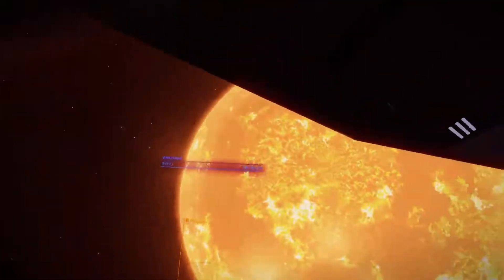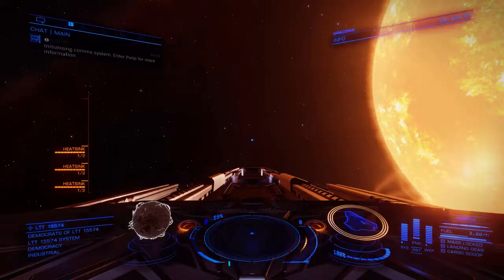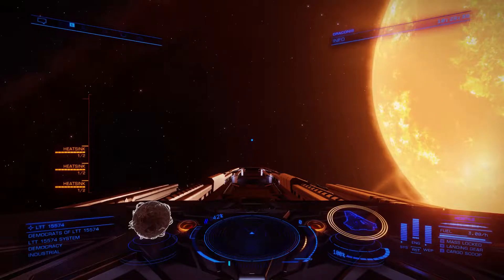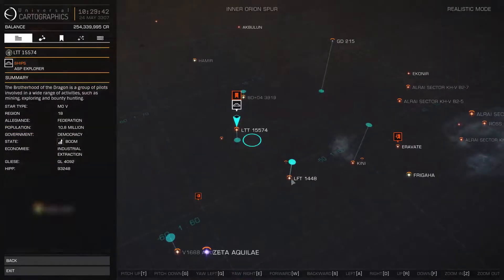You see, now we are loaded into Horizons. Usually this itself — loading into Horizons — will fix the issue, because I believe the orange sidewinder error is just your character desyncing from your ship.